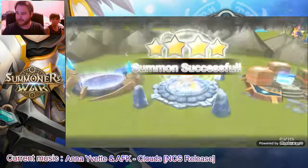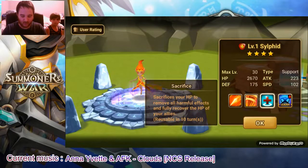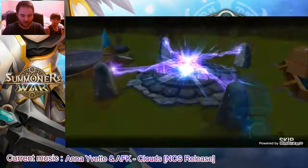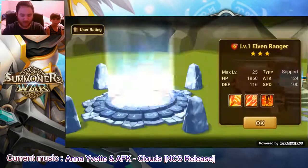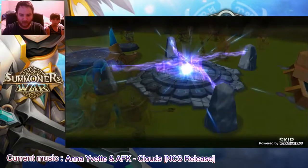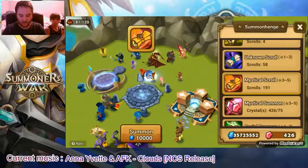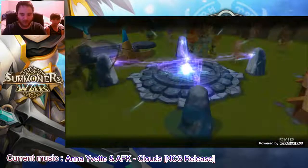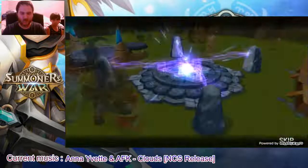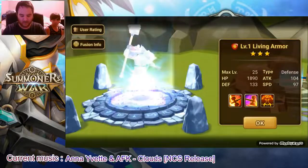So first lightning - I don't remember her name but she sacrifices her HP. She's not really something that I need, and I don't need skill-up for her. I'll feed her unless I get the dark one from the LD. One lightning after like 12 scrolls - it's okay. I just hope I will get a little more. I had 206 scrolls, so I'll hope for at least 16 lightning - that would be pretty great.